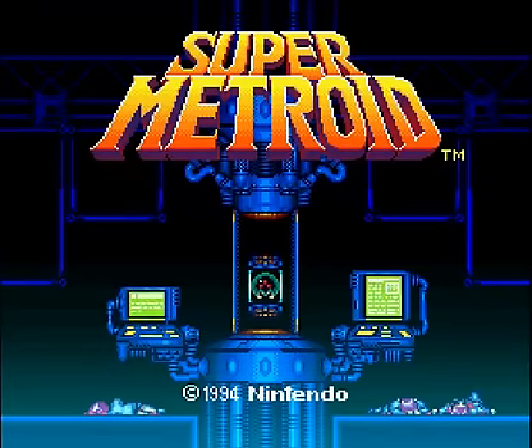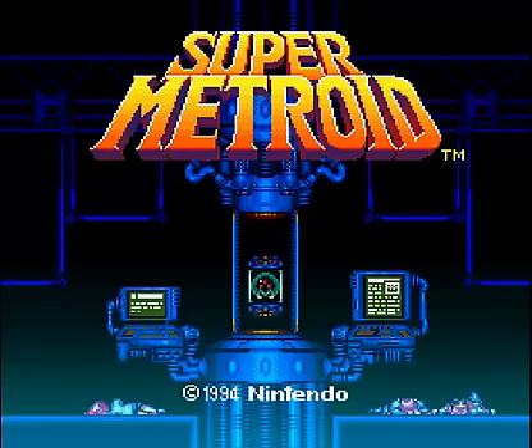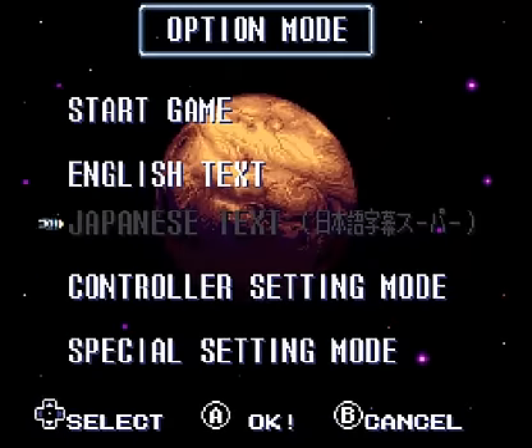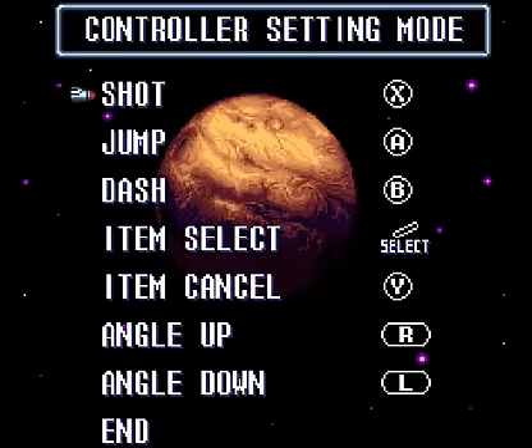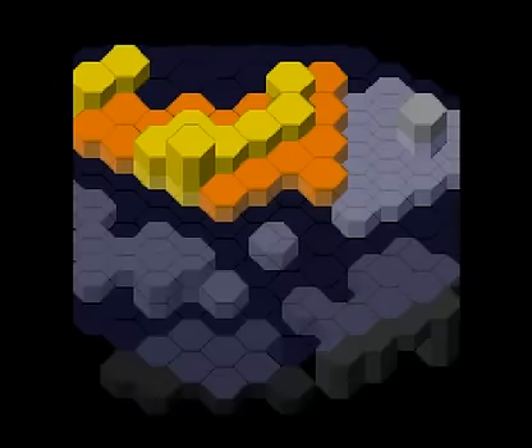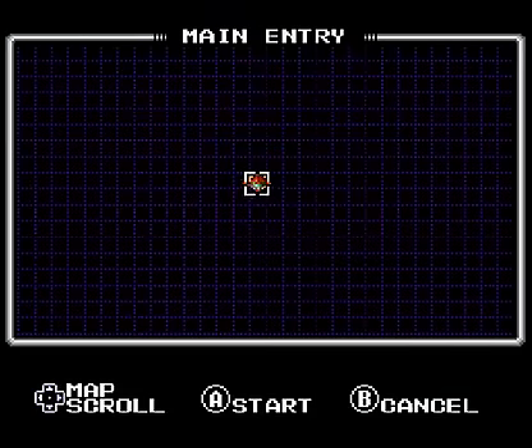I do have the Read Me up, which has a bunch of notes, which should be fun. This playthrough is brought to you by Danny playing on a controller. Let's see here — the controls play a little weird. I know that's item select. That's shot, isn't it? Should be dash. Alright, everything's set right. I haven't even touched this hack at all, so this is a blind playthrough. Cool — main entry.